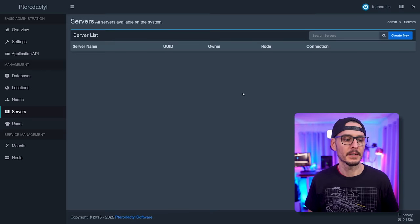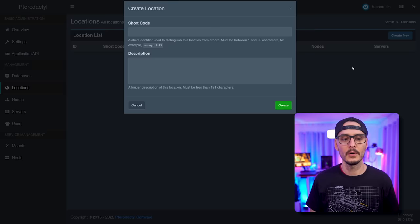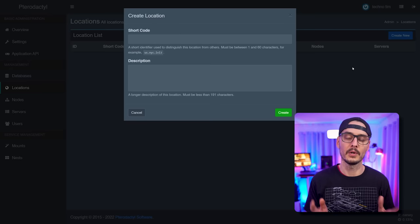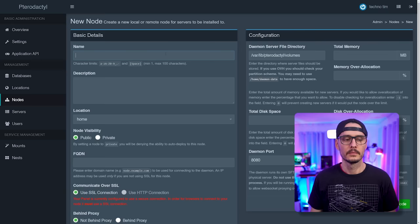When you try to create a node, it says we need to create a location first. A location can be a physical or virtual location, or anything to help group your servers together. I'm just going to call this one 'home'. Once we create our location, we can create a node. Give it a name — I'm using the fully qualified domain name. This is where it gets a little complicated.